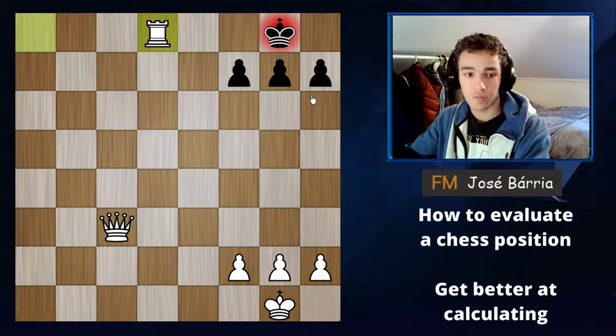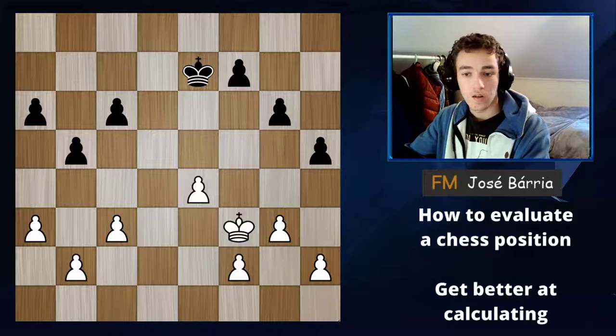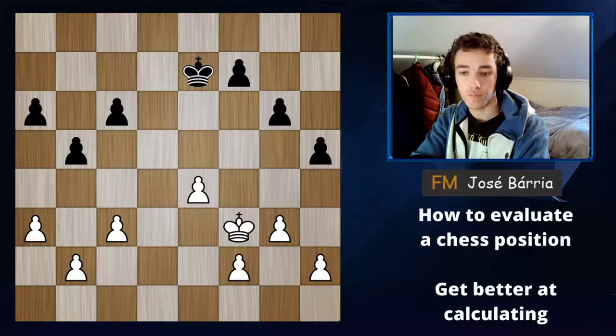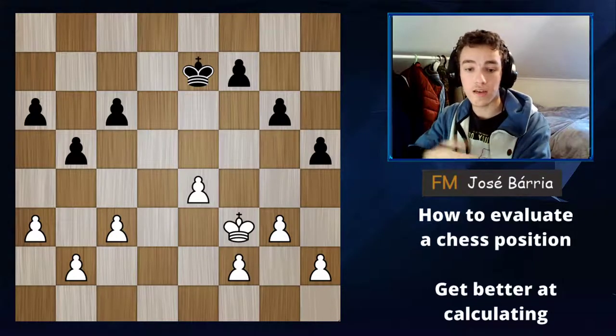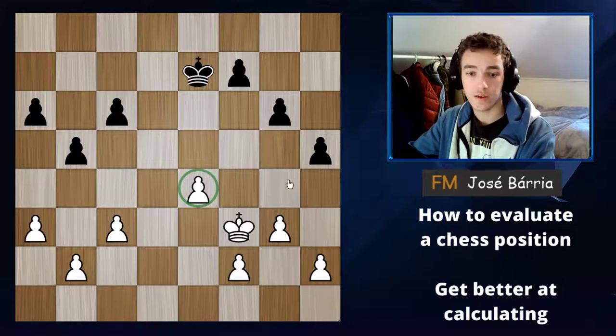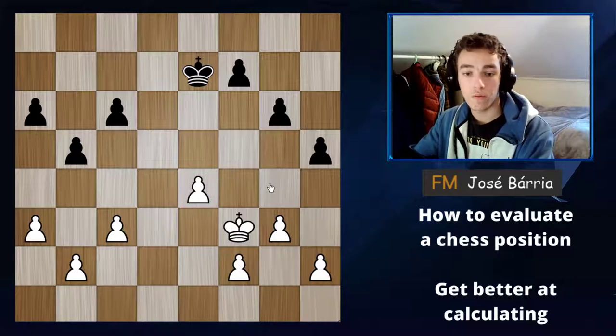There's a rook check and black doesn't have a rook to defend or another piece, so he has to block with the queen and then it's checkmate. This next example is a little more complex. Who is better in this position? Again it's white — this time he's only up one pawn. But believe it or not, this little pawn makes the whole difference between the position being drawn or winning. Even one pawn makes the whole difference in terms of evaluation.